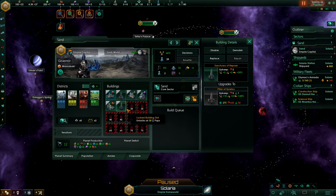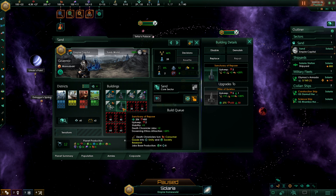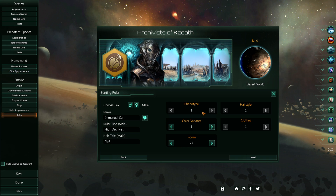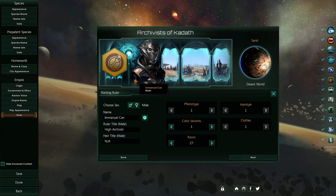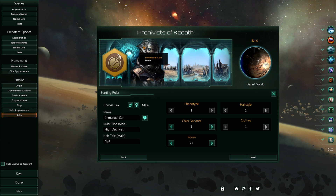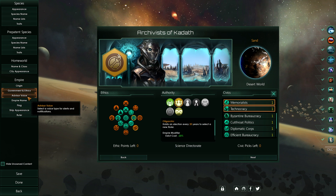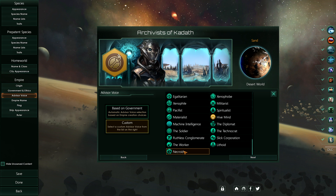Starting with memorialists on a tomb world is wise, as your sanctuary of repose gets 20% more governing ethics attraction. This is the dark city of deformed pillars of terror, and in room 27 you can see the glowing spiritual death cult temple — the new background.